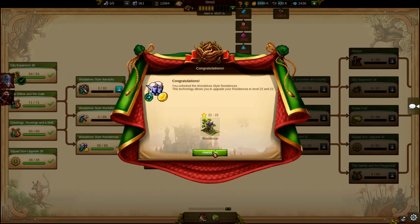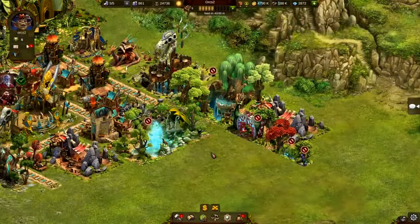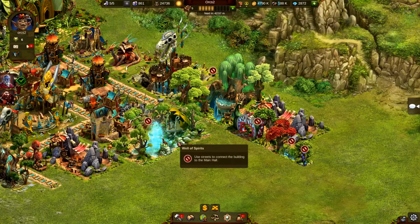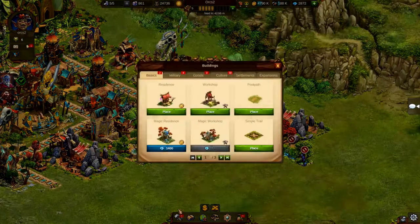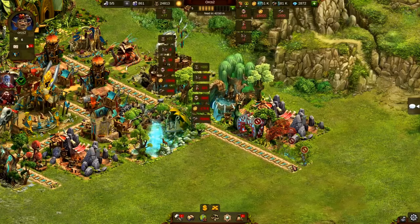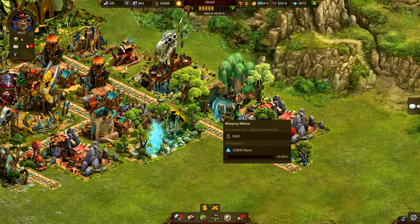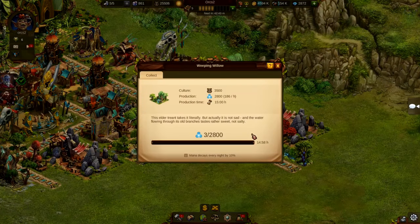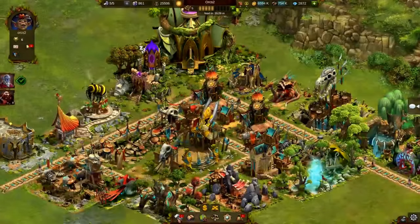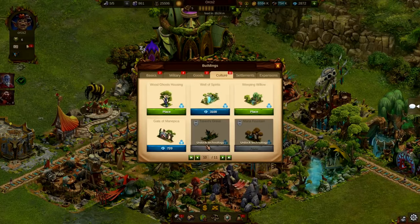Sounds great so far — where's the catch? Mana is also a challenging resource, mainly because of two things. First, while not all culture buildings will produce Mana, those that do will require a street connection — that will make arranging your city a bit more complex, even though there is usually plenty of space at the beginning of a new chapter. And secondly, Mana can only be stored for a certain time. A bit of Mana decays every day, flowing back to nature where it came from. So you shouldn't store it for too long — just use it as soon as possible. What is used can't decay.